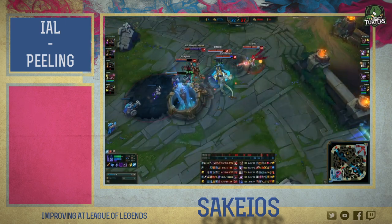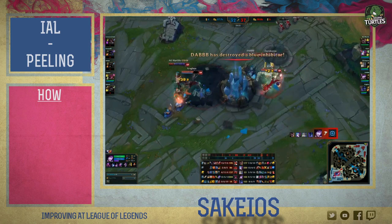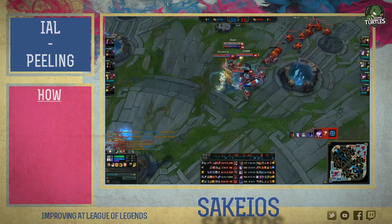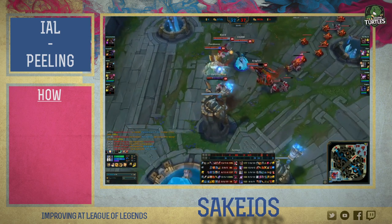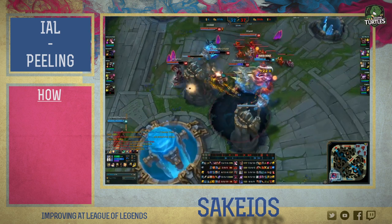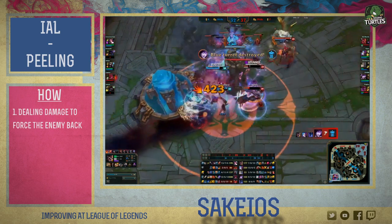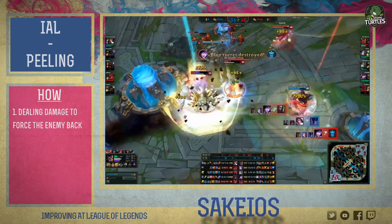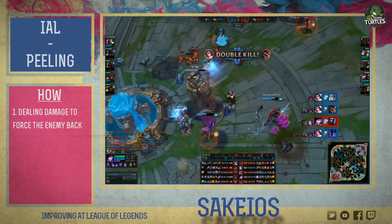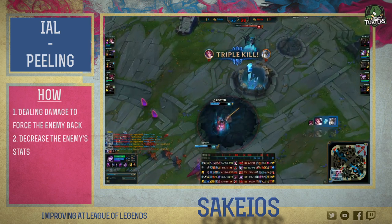How do you peel? Well, it's quite simple actually. If you're playing support, this is when it becomes easiest, because contrary to your teammates, you can fully concentrate on preventing damage from being dealt rather than dealing it yourself. There are essentially four ways of successfully peeling for one or more of your teammates. Number one is by dealing enough damage to the attacker before he reaches his target, so that he's forced to back off or die in the process. Successful peeling either way — can't reach your target if you're dead. Second way is to decrease the enemy's stats in some way before he engages on the squishy.